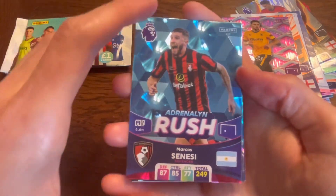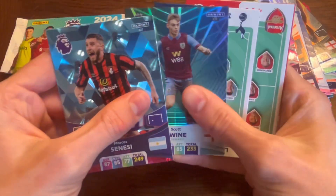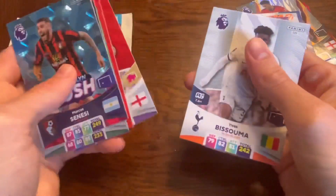Next up we have Adrenaline Rush, which are much better than last year's. A Precision card — Twine — line-up of Spurs and Arsenal, and Ramsdale and Bissouma — law of London pack there, a bit weird.